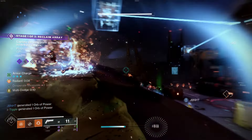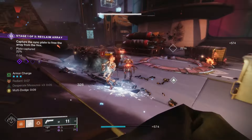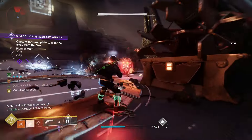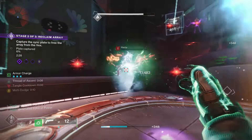I headed to Neomuna to give some different combinations a try. Since your power is capped at Neomuna, it's a decent and easy way to get an idea for what might work in harder content. I tried throwing knives, smoke bomb slams, and stasis shurikens, but the two I found most effective were the slide melee on Arc and the throwing needle on Strand.